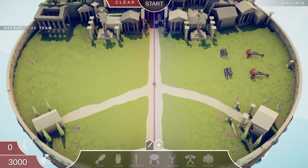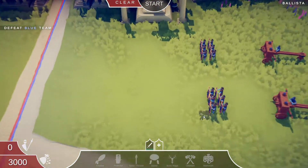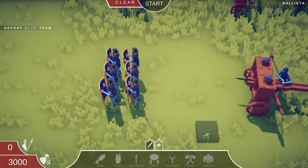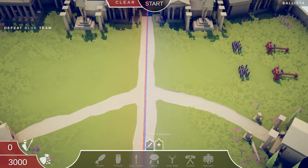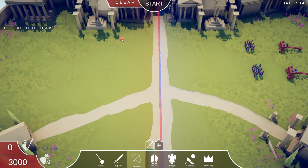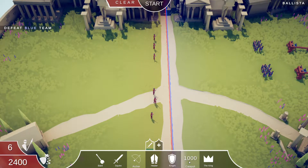We're fighting ballistas and shield bearers. They don't actually have any weapons, so we just need to get there fast — or we can use archers. We're going to use squires as kind of fodder, and then hopefully we'll be able to use a catapult too, just for good measure, and get some archers in here.